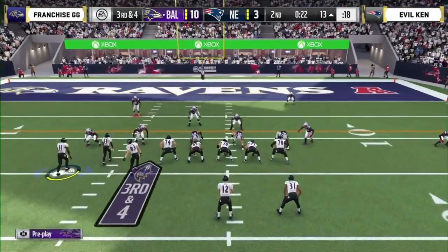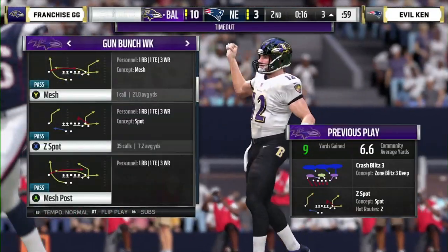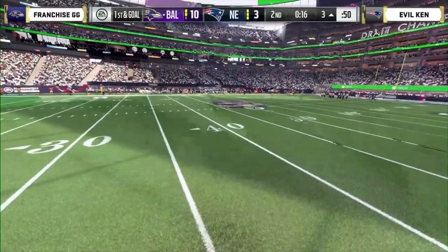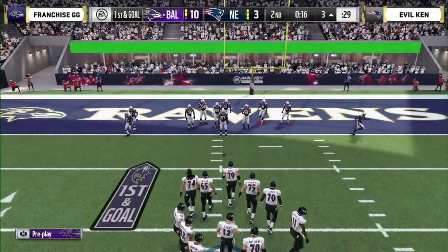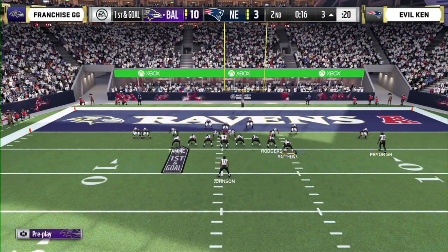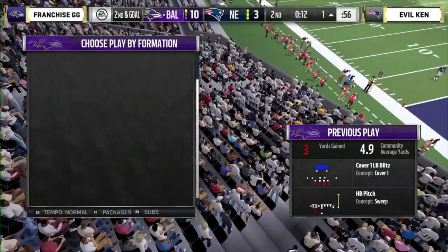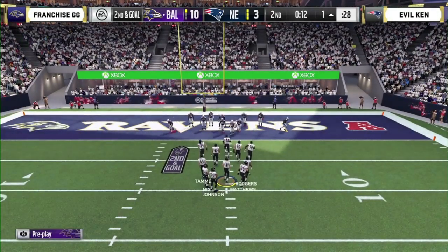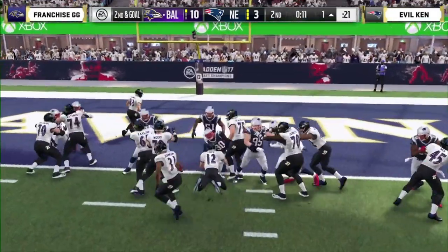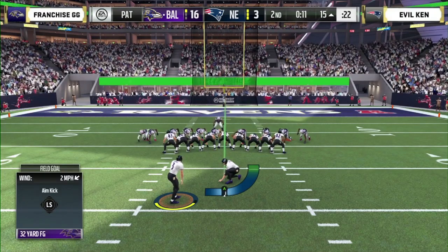He's got Pryor and trips to the left — T.Y. Hilton in the slot. He motions it over, snaps it, Luck picks it up, looking across the middle. Pryor carries it down inside. 16 seconds left, he takes a timeout. He needs to watch the clock and watch the defense — he can't afford a turnover. With two timeouts and 16 seconds left, he's able to run it. If you're Evil Ken, think run game. David Johnson kicks it out to the right and gets pulled down at the one-yard line. Takes the timeout. You might expect a quarterback sneak — everybody has quarterback sneak defense. He flipped the formation — a common tactic. Andrew Luck scoots in for the sneak. That flip before the snap was the difference. Franchise GG takes a 17-3 lead into the half.